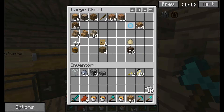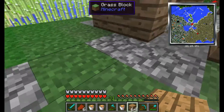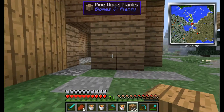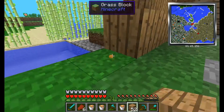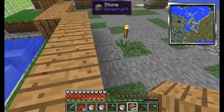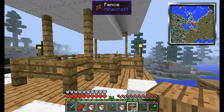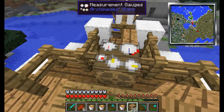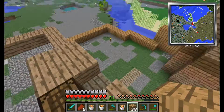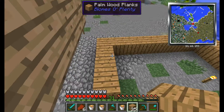I'm gonna get some palm wood so I'm gonna make the rest of my house out of palm wood. Oh yeah, and by the way we got the air balloon working! We just figured out that it didn't have enough. I've also made some other stuff. I'll show you that later.